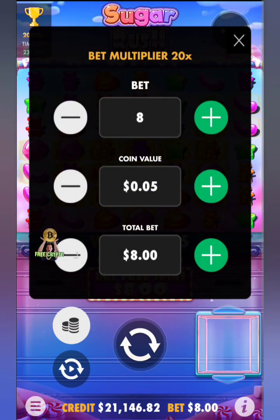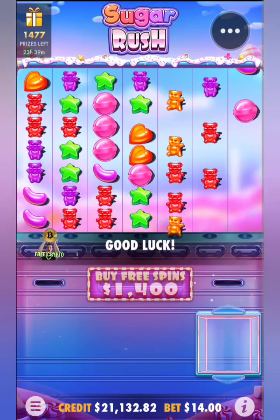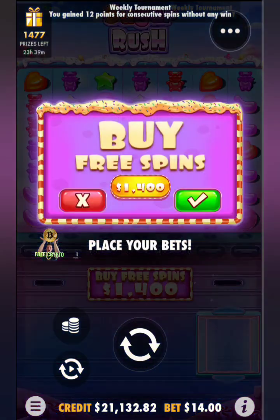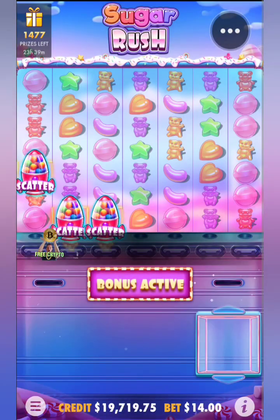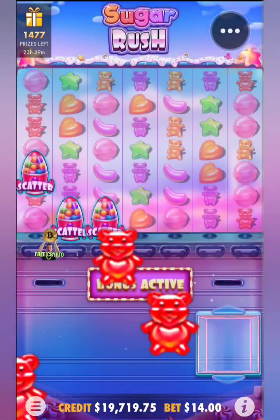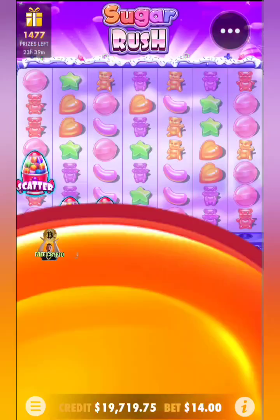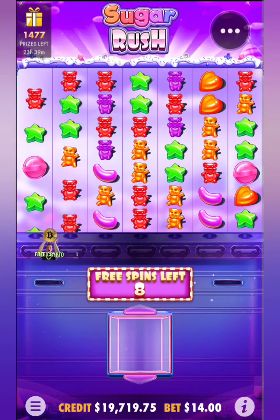We're going to go straight back in. We have 21K. Do we upgrade? $1,004? That was a $14 spin. We're going for it — $1,400 in one bonus buy. This is completely nuts guys, don't try and repeat this at home. And talking about home, we've got the new studio on the way. I am completely degenerate — Crypto Angel.